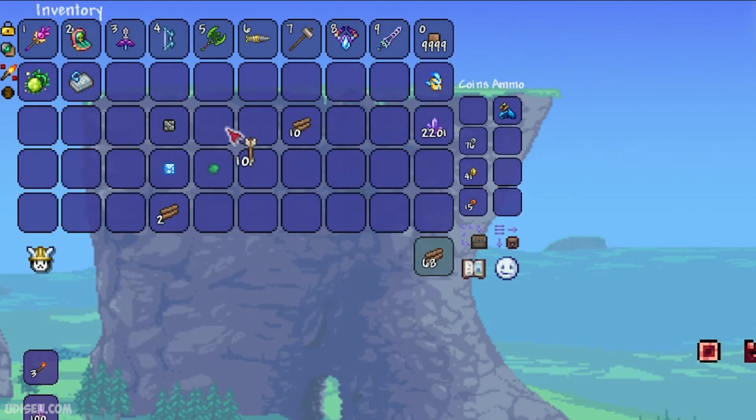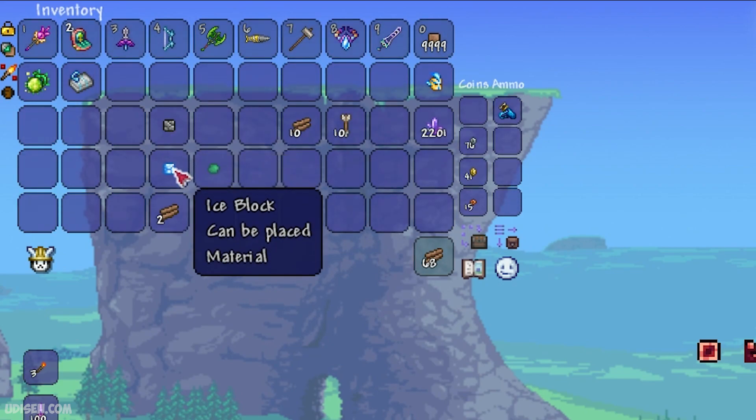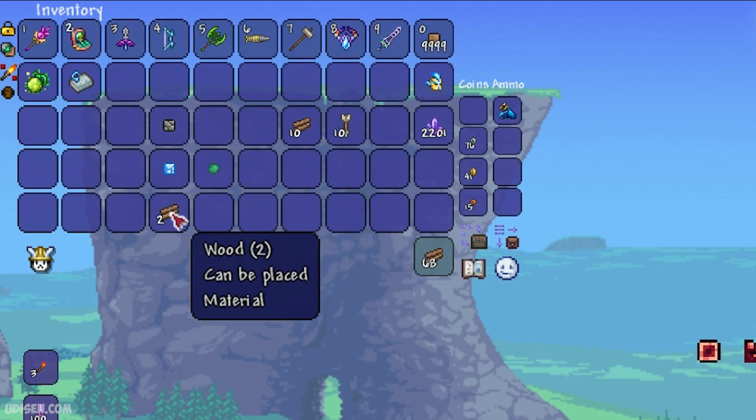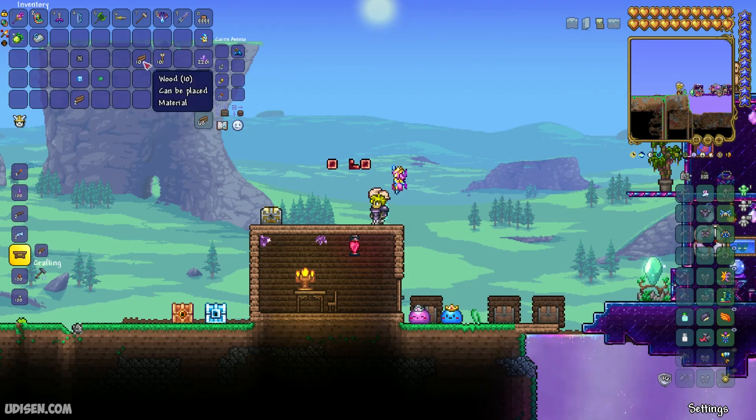For every 10 arrows we need: 1 cobblestone, 1 ice block, 1 gel, 2 pieces of wood, and 10 pieces of wood which we spend only one time for the workbench. And then the other materials are for the arrows.